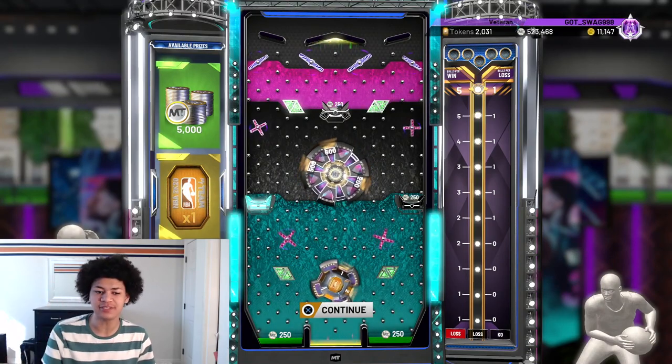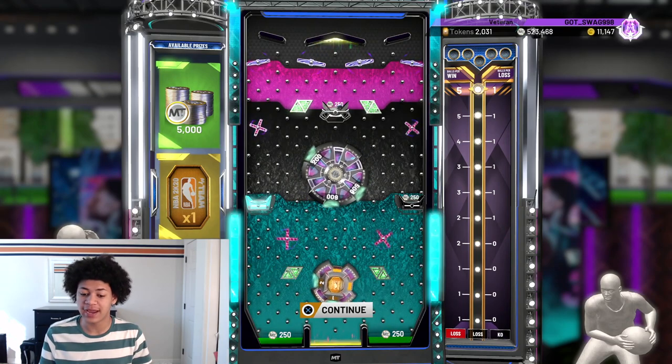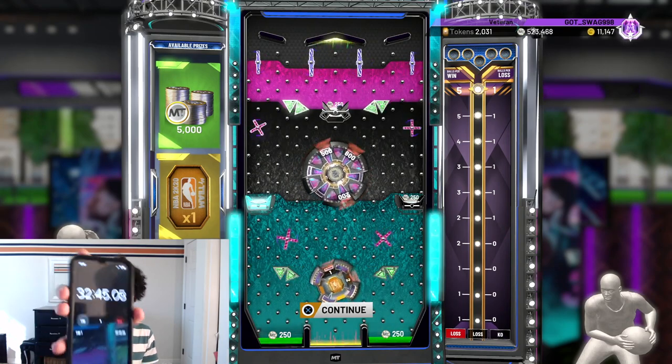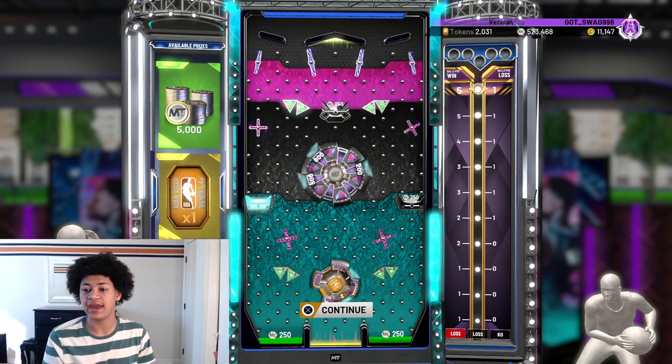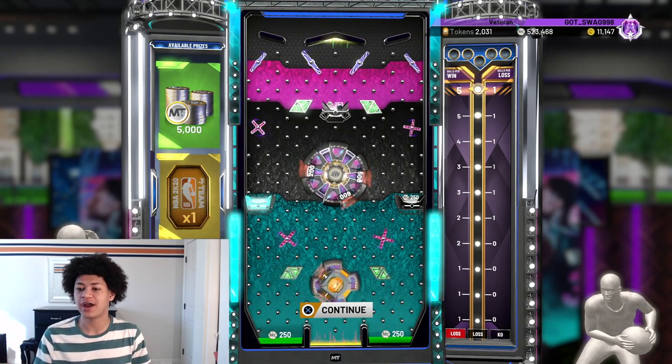On this board right here I made 10,000 MT because I got the ball into two 5,000 MT ball drops on the lower left and right-hand corners. I am only 32 minutes into this Triple Threat hour and I have already made 23,000 MT — as you can see I now have 523,000 MT in the top right-hand corner. I did play at the top boards on Triple Threat Online, starting in the middle and going all the way up. Now that I have to restart and go back down, the boards will be smaller and I'll only get one or two ball drops instead of three, four, or five. For the next 30 minutes I'll probably be making around 6,000 to 7,000 MT since we're starting over on the smaller boards.